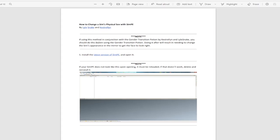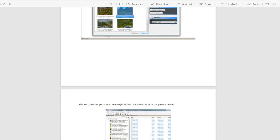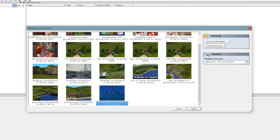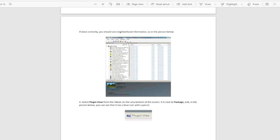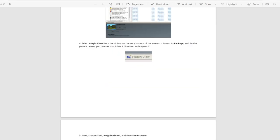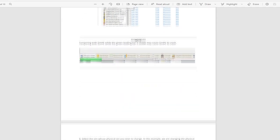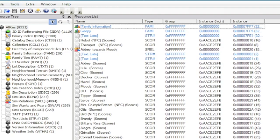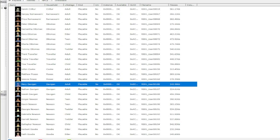So in SimPE, go to Neighborhood > Neighborhood Browser and open your neighborhood. Mine is in Roaring Heights, a custom world I downloaded — it's on Tumblr or MTS if you want it. You have to select Plugin View from the ribbon at the very bottom of the screen, then choose Tools > Neighborhood > Sim Browser. After loading up your neighborhood, go into Tools, then Neighborhood, then Sims Browser, and find your sim.